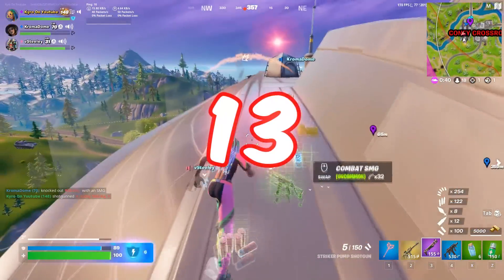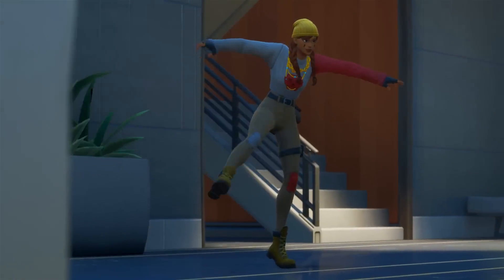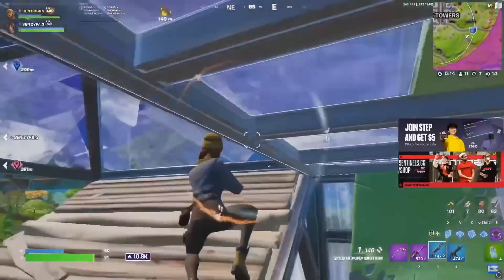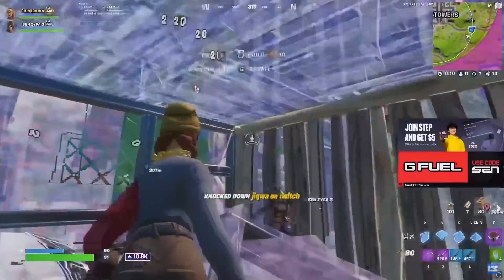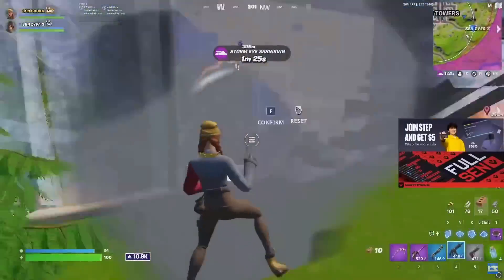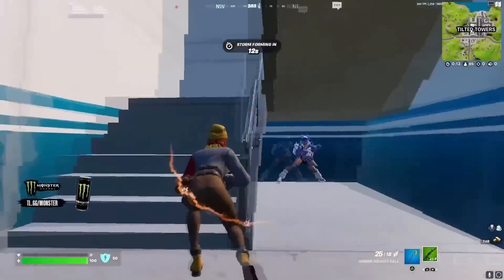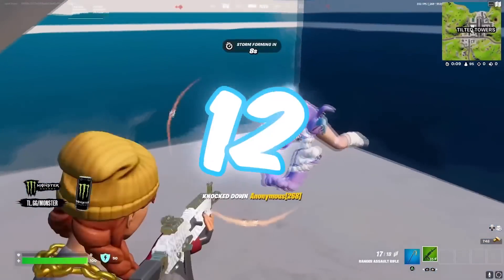Next up, we have an OG combo — this is Aura with the Icebreaker Pickaxe. This has to be one of the cheapest combos on this list, coming in at only 1,300 V-Bucks. Aura is definitely one of the most popular skins on the list, with so many different people using it, but there really aren't too many people in the Fortnite community that are actually maining this skin. The Icebreaker has become extremely popular over the last few weeks as well, so if you haven't tried this combo yet, this is one you can main in Season 3.